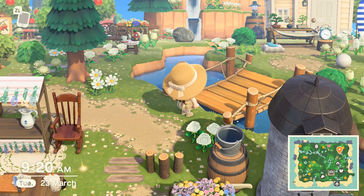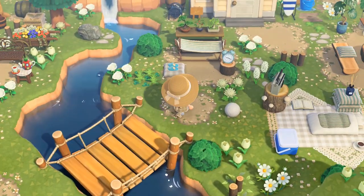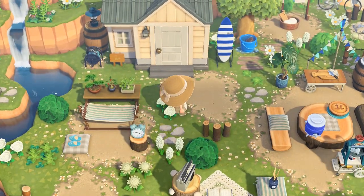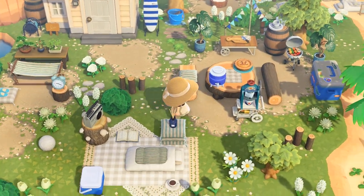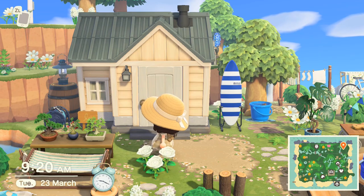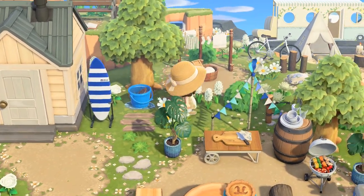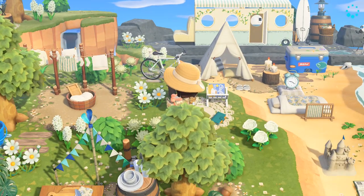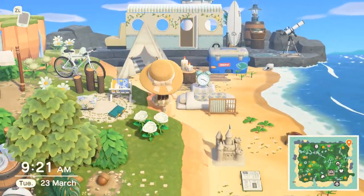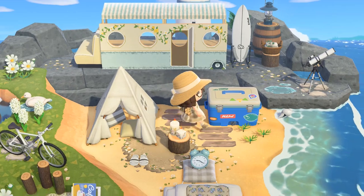We cross over another diagonal bridge — I'm realizing how many I have on my island — and then we come into Punchy's yard. Punchy's yard is kind of like a chill backyard area. He's got a barbecue setup, a picnic blanket, a hammock. I love how his house looks and I very much wanted to keep it with a beachy feel. He's got his own little laundry area and then it filters through to where I built my camper van on the rocks, which ties nicely in with Punchy's area because it's all kind of blue and white to give that coastal feel.